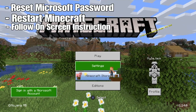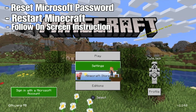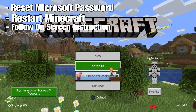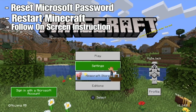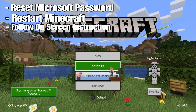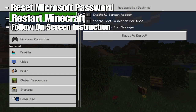Just to recap: reset your Microsoft account password, then restart Minecraft on your PlayStation. Start it up again, try to sign in, follow the link on your PlayStation screen to the website, enter the code shown on screen into your phone or laptop, sign into your Microsoft account, and that should work. Hope it works for you — thanks for watching.